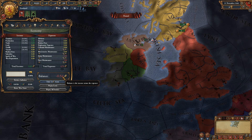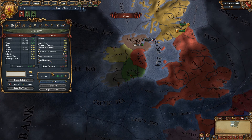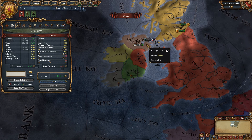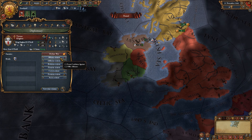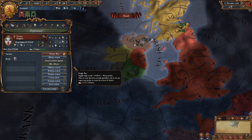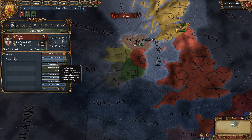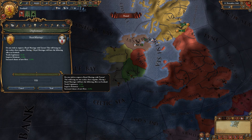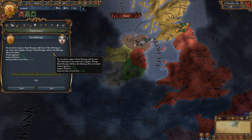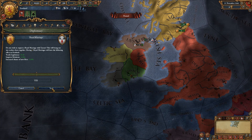Looking at the economy screen — our balance is minus 0.54. We'll put the fleet maintenance down so we're at least making a little profit, since I'm not too concerned about having fleets right now. I'll start with Tyrone for diplomacy. I can offer an alliance but I think I sort of want a royal marriage if it's possible. There it is — do you wish to request a royal marriage with Tyrone? This will bring our two realms together. Plus 0.10 yearly legitimacy, improves relations by 1%, increased chance of new heir 5%. I'll go for it.